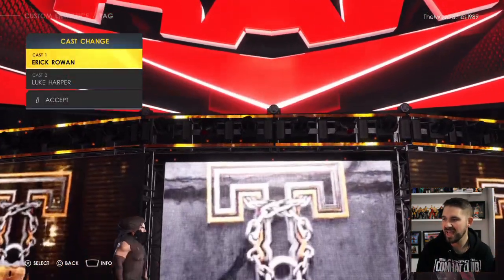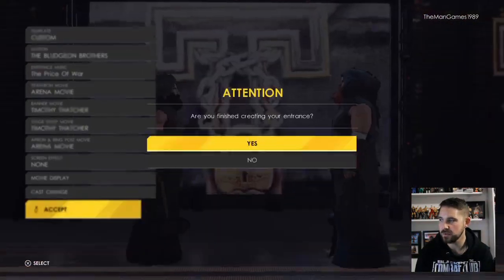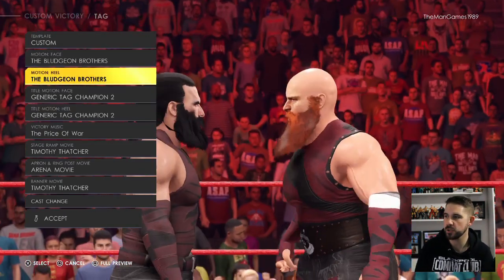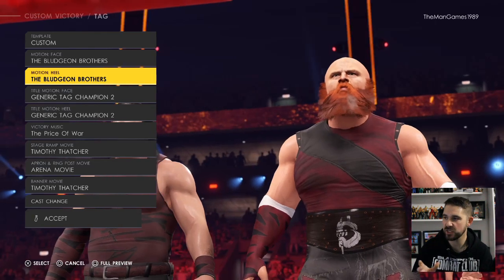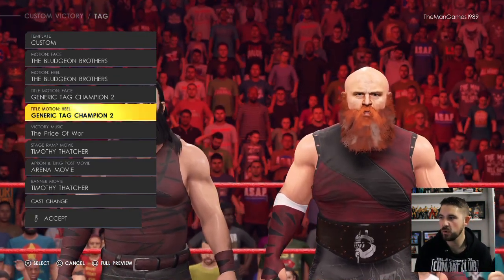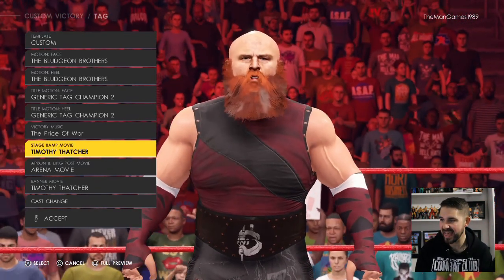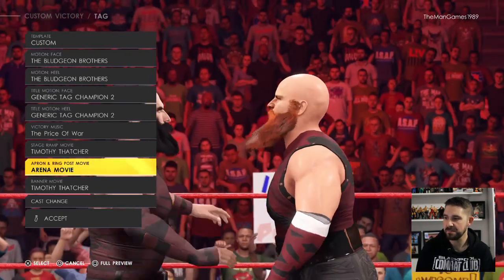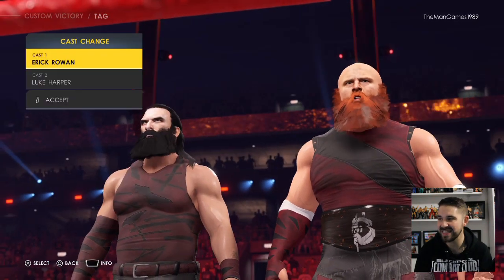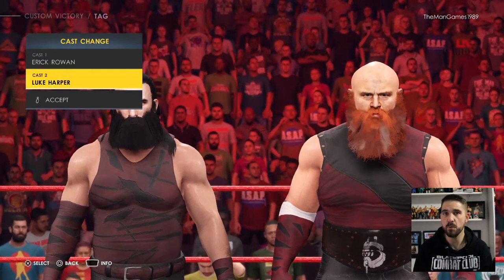For the cast members, Eric Rowan is cast one and Luke Harper is cast two. For the victory settings, the face motion is the Bludgeon Brothers and the heel motion — we're so lucky these are still in the game. We've got Generic Tag Team Champions 2 for both the face and heel title motions. Music is Prince of War again, stage movie is Timothy Thatcher, apron movie is just arena movie, the banner is Timothy Thatcher, and cast one is Eric Rowan and cast two is Luke Harper.